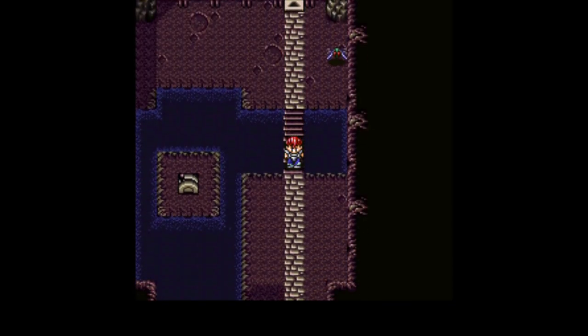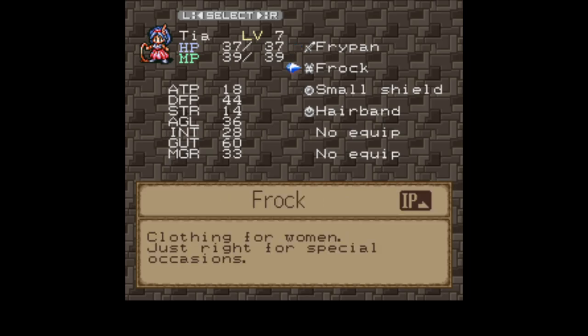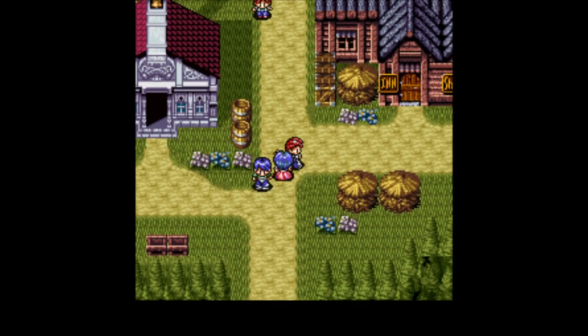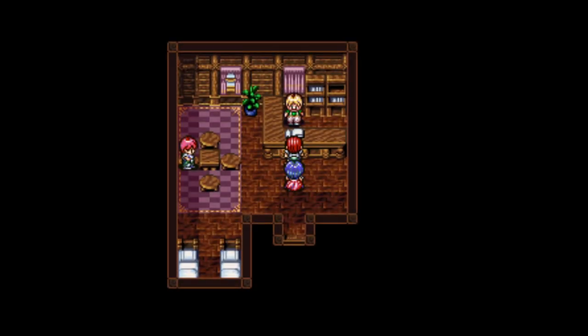I want to head to the next town over before I quit, because there's something amazing on the way there. Okay, so first, equip — frog, frypan. Can be used with the Kitchen of the Battle. The chop board is weaker than what she starts with. I like when she starts with a full set of equipment. Probably best to do that last.